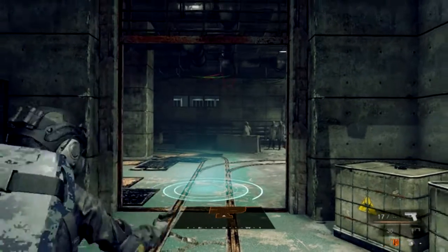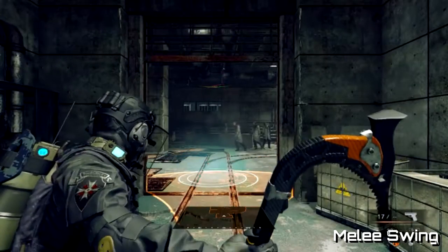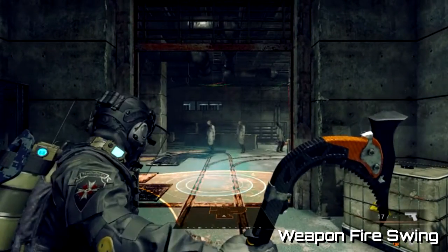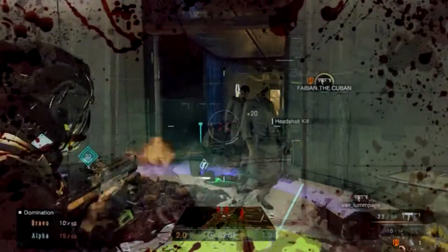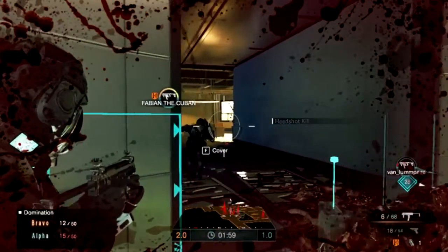There is also an alternate animation for melee with the Brainer, which is different from the one when you press the fire key with the Brainer. Now that you know what key to press, it's all about timing. When the enemy opponent begins their attack with the Brainer, you must hit the melee key in order to initiate the counter.